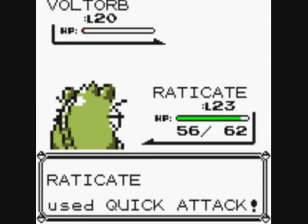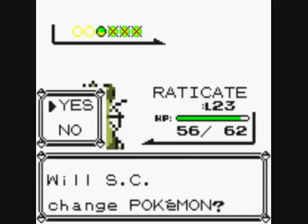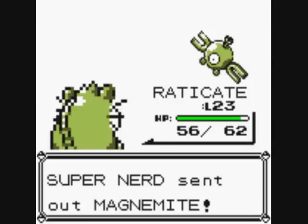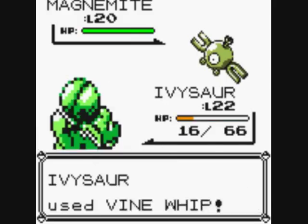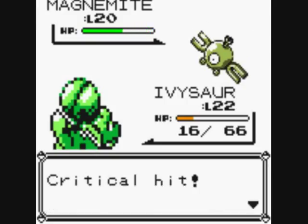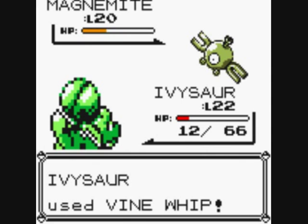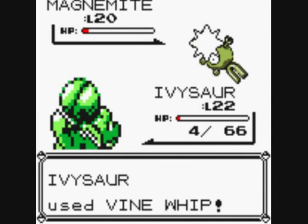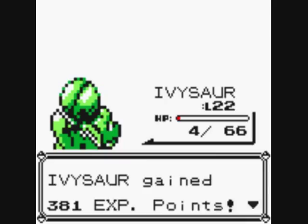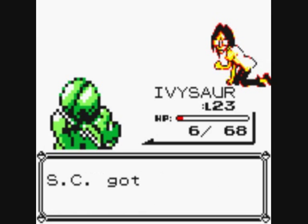Let's do a Quick Attack. Who's last? Magnemite — I'll change to Ivysaur. Good, I win just with Ivysaur. Ivysaur is at level 23. 400 pounds reward.